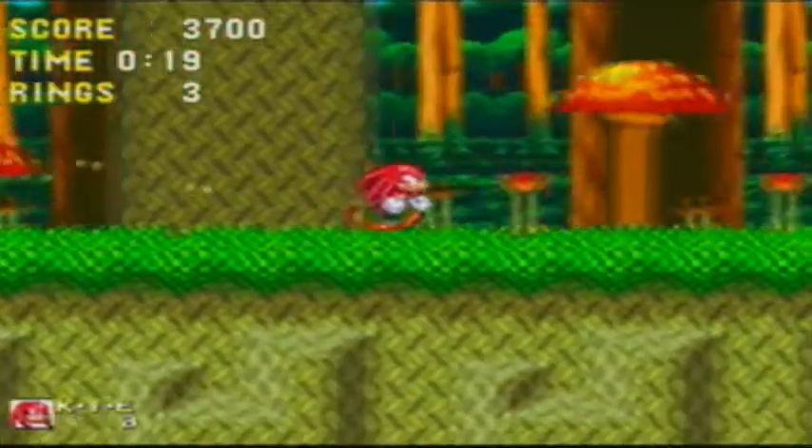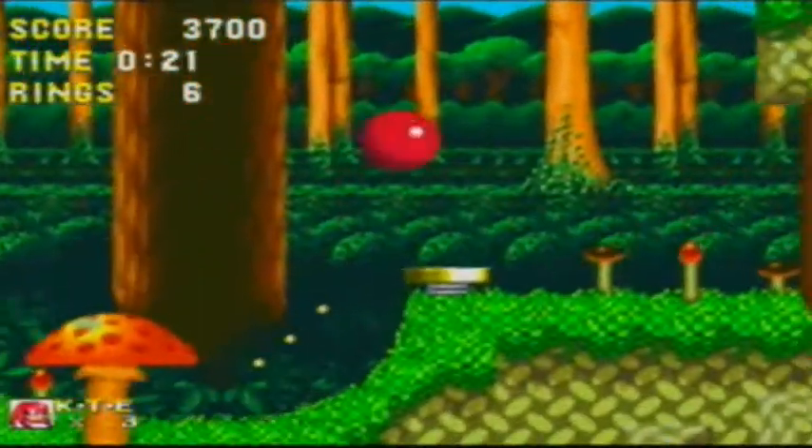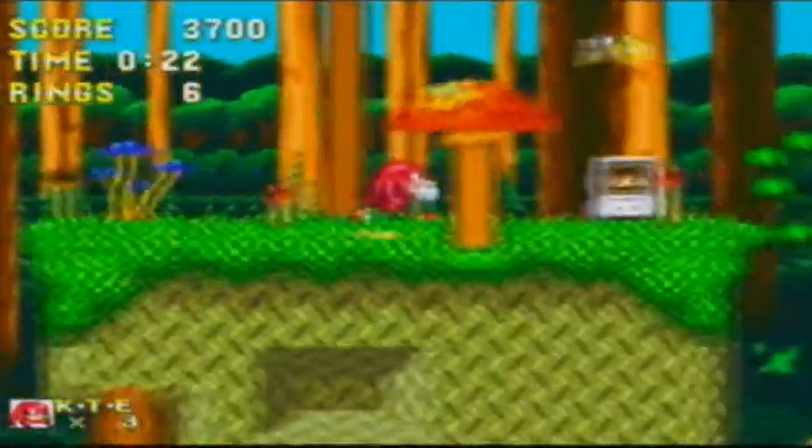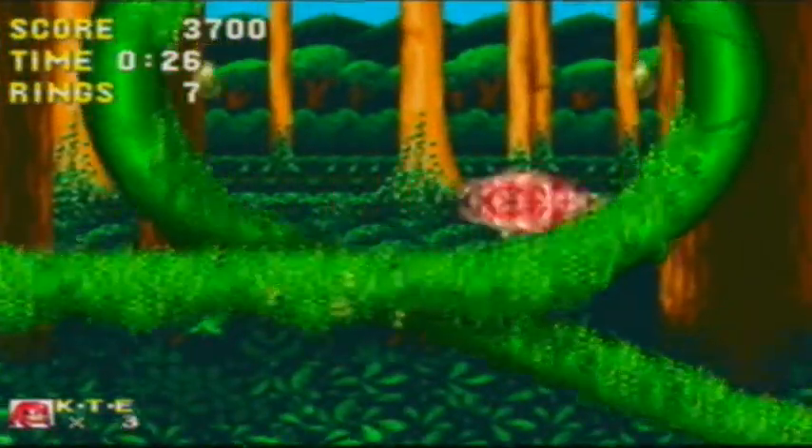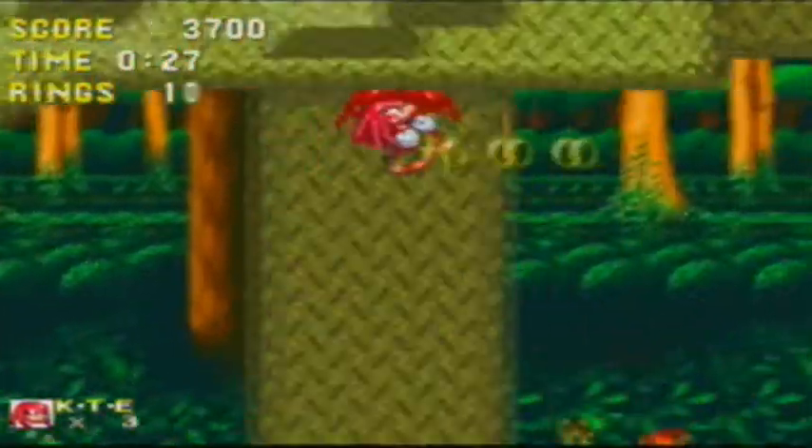And back in Mushroom Hill. Now as you can see Knuckles starts on a completely different path than Sonic, but you can still go back to find Sonic's path which is where one of the Chaos Emeralds are probably going to be. I might go take a look over there if we can get back there.